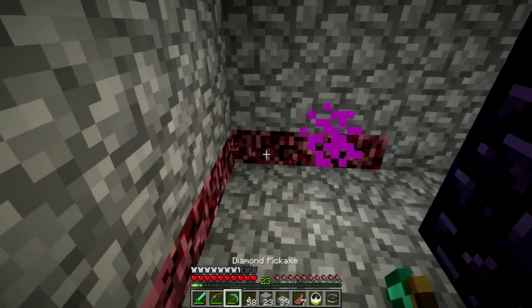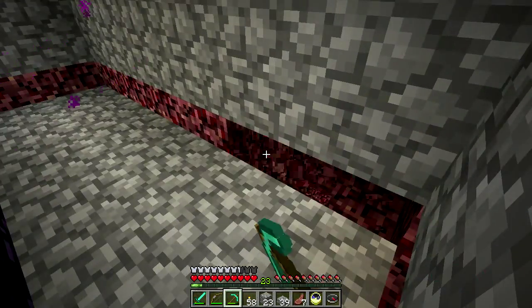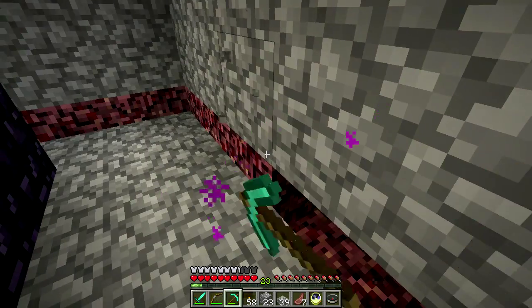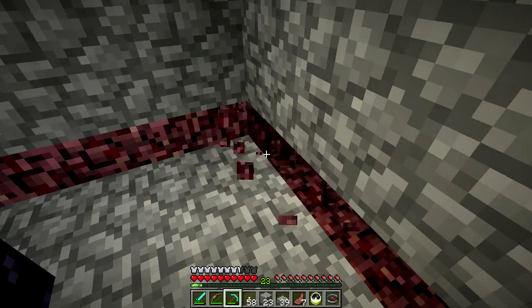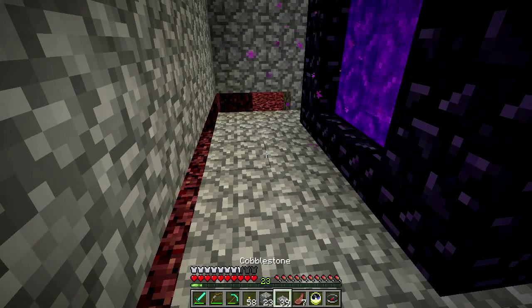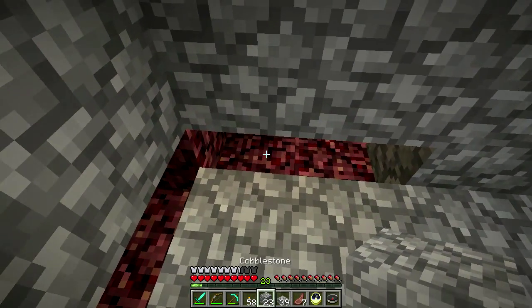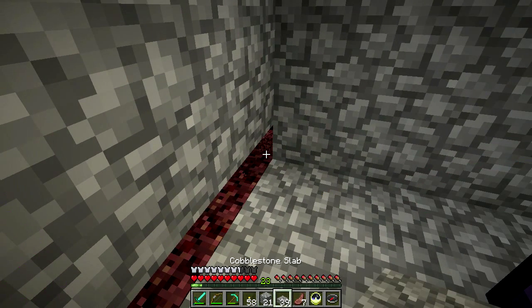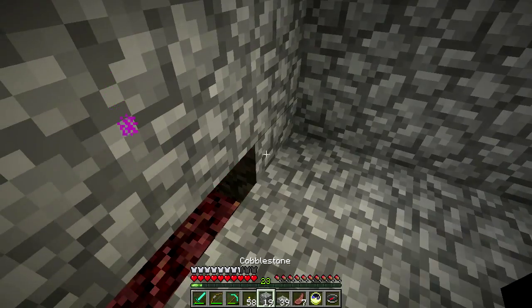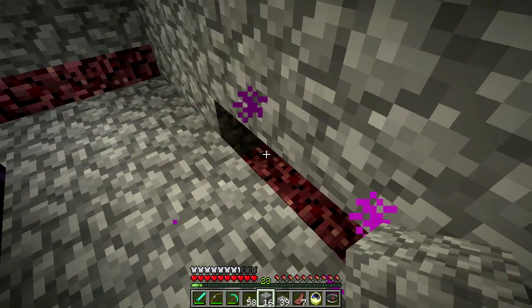It's still pretty ugly but we'll get there. Now that I have some iron supplies I should build myself a smelter, just in case. I can take some of this cobblestone, make some smooth stone out of it, make bricks - I prefer stone bricks over cobblestone by a long shot.